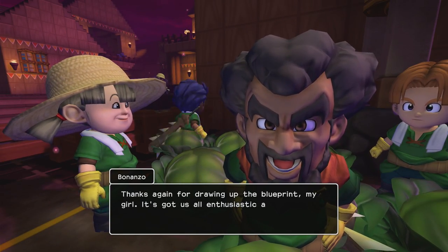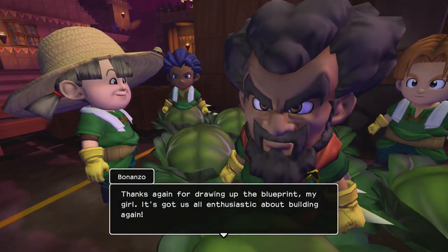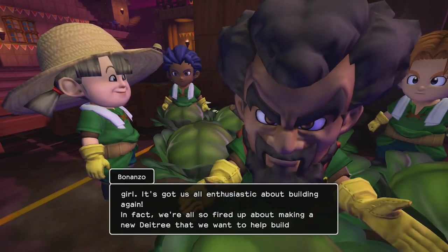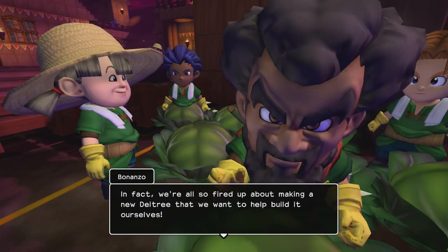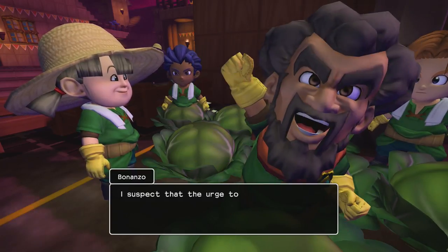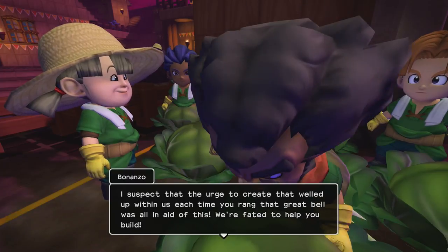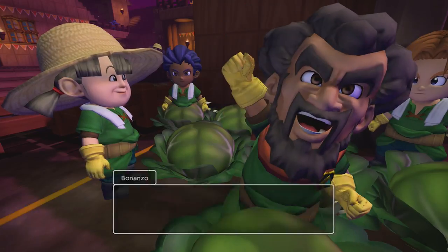I did accidentally click on one of the quests whilst I was building - I accidentally clicked on the worm and they just said it's time to build the Day Tree and there's some kind of hidden power within it. Rosie said she'd tell us more when she finds out more. Let's speak to Bonanzo and see what he says. 'Thanks again for drawing up the blueprint - it's got us all enthusiastic about building again!'